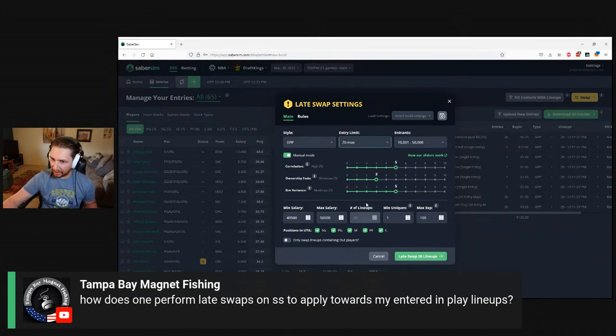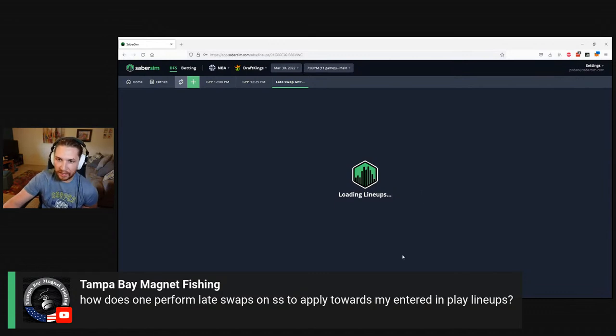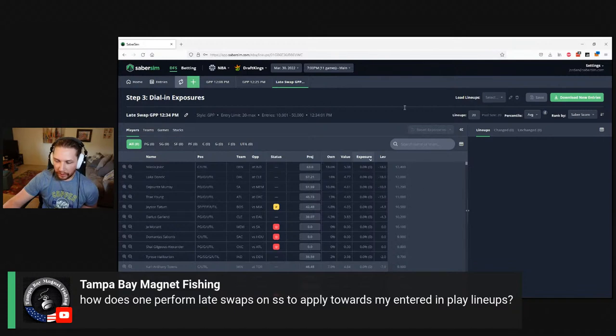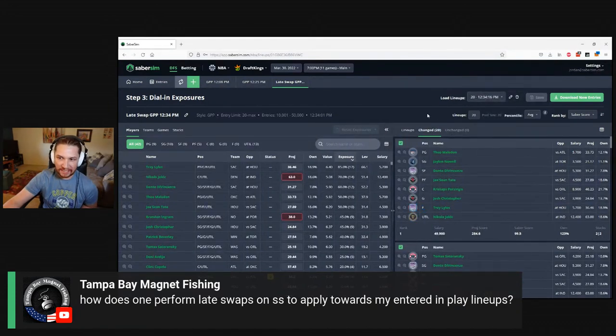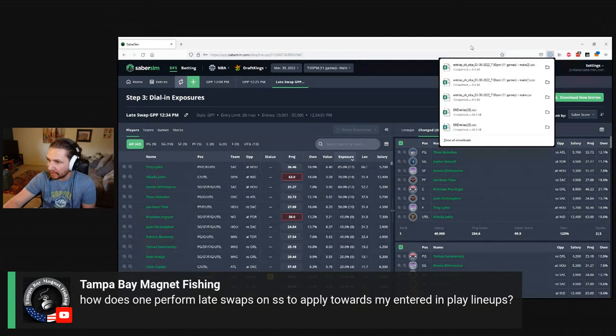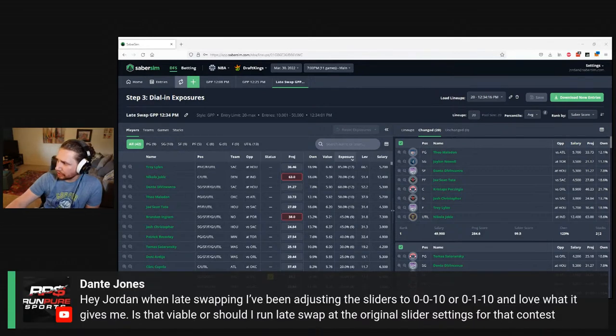When you click late swap, we'll take you over to the late swap build. You can see what lineups changed. The download new entries button will download a new entries file ready to be uploaded to DraftKings or FanDuel. One common thing I see people mess up — you don't need to go back to the entry editor and fill this in anymore; you can just download your new entries file from here. Dante asks: when late swapping, he's been adjusting the sliders to 0-0-10 or 0-1-10 and loves what it gives him — is that viable or should he run late swap with the original slider settings?